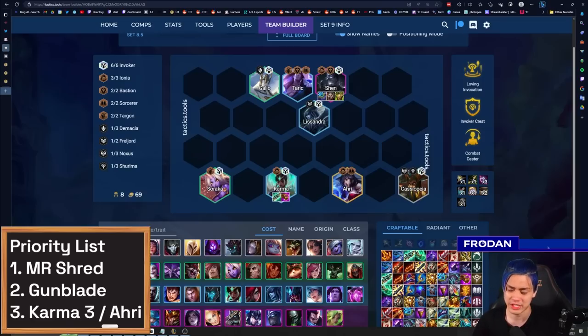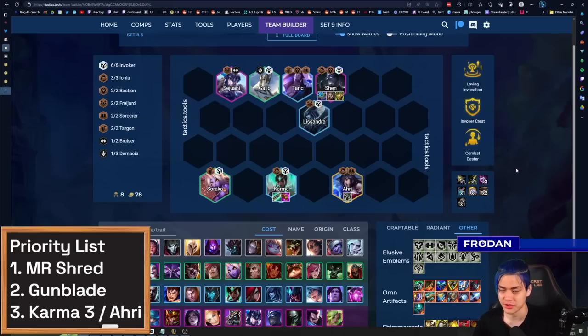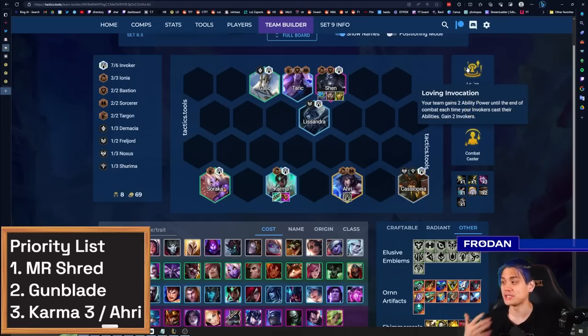Invokers do have a weak mid-game because until you can get things like Shen 2 and a two-star Tarek, you're usually going to have too fragile of a frontline if you're just relying on Galio. Ahri is the best holder of things like the Invoker Emblem. If you end up hitting Ahri here, you can cut Cassiopeia and play another unit — sometimes people play Sejuani for extra frontline presence. Don't even be afraid of playing a second Tarek if this is what you have to give yourself a better frontline. The augment Loving Invocation is one of the best augments you could possibly get because it scales your ability power.